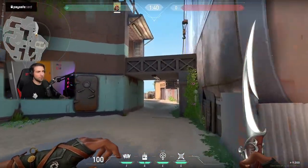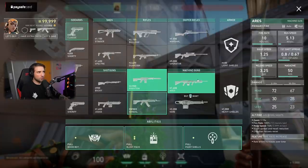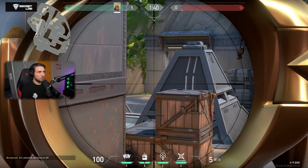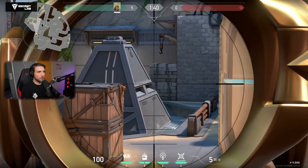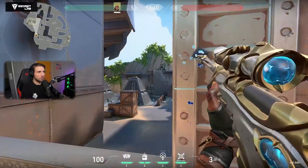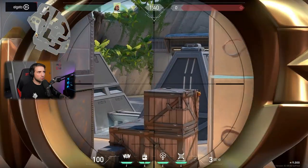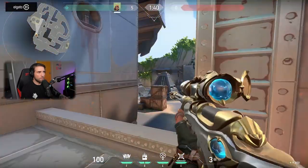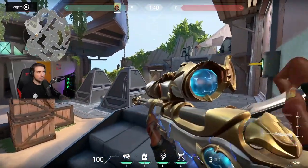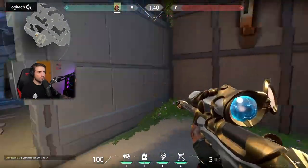This is a map for the Operator for sure. I'm not so certain about it because if you're an Operator, you need to be full flicking. Like someone will be here, and you need to flick over here — how do you do this? The zoom is definitely not efficient because you're gonna have to flick very hard.